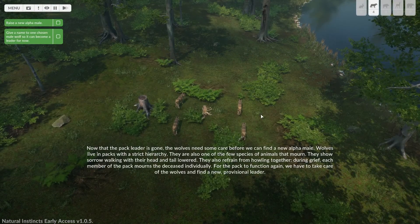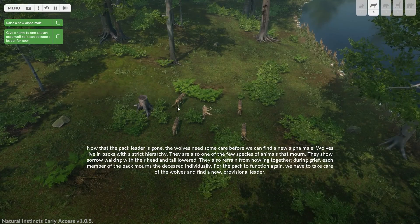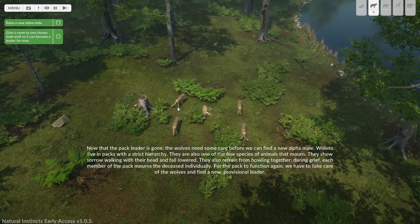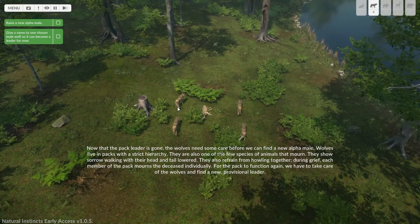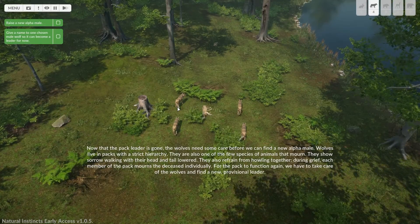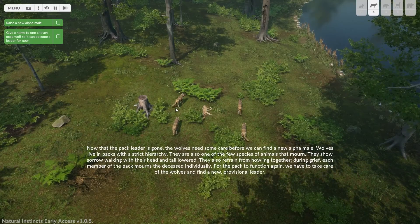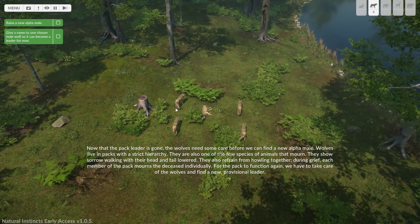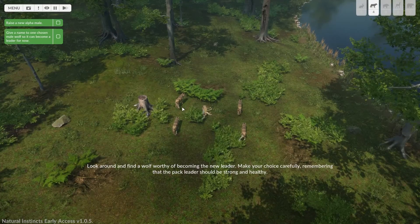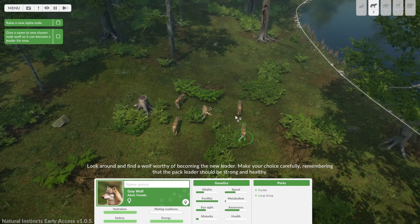Now that the pack leader is gone, the wolves need some care before we can find a new alpha male. The wolves live in packs with a strict hierarchy — they are also one of the few species of animals that mourn. They show sorrow, walking with their head and tail lowered, and refrain from howling together. For the pack to function again, we have to find a new provisional leader — look around and find a wolf worthy of becoming the new leader. Make your choice carefully.